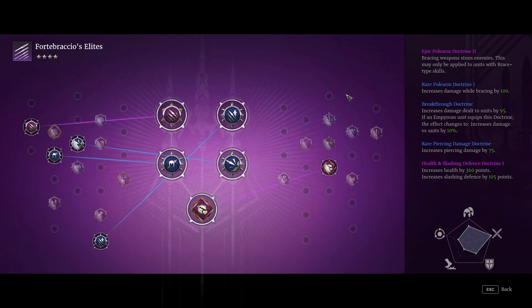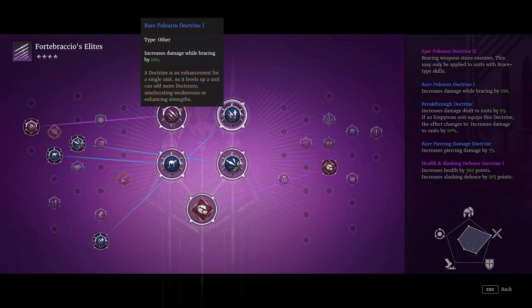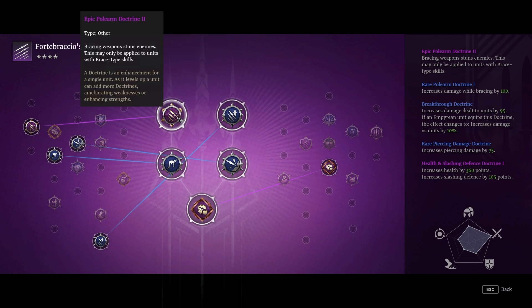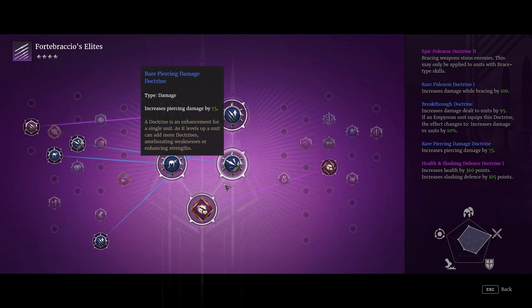In terms of doctrines, nothing too exceptional. The brace weapon stun so they cause stun when hitting enemy units, extra damage while bracing, extra damage to units, a little bit of extra piercing damage, and a little bit of extra defensive stats mostly for the hit points — because I wasn't really sure what else to put on it.